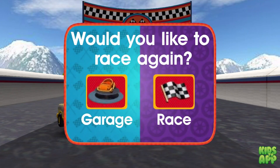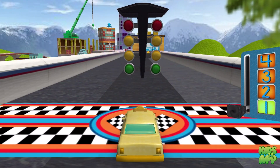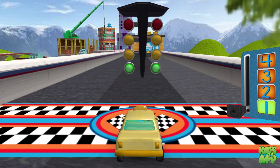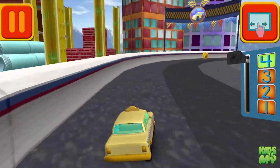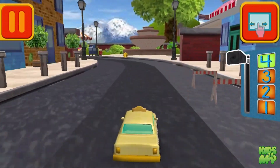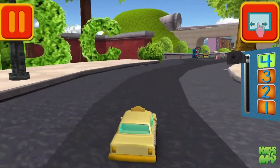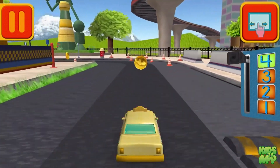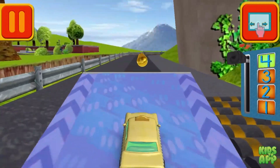You can race again or head to the garage to see your trophies and add your new upgrades to your car. It's time for the big race. Collect coins to earn special prizes and watch out for things on the road that can slow you down. Swipe left or right to change lanes. Move this lever to speed up or slow down. Tap your car to see it do something cool. Woohoo! Great coin collecting, Omifriend! Collect coins to earn trophies and unlock new car parts for the garage. Those coins are really going to add up.